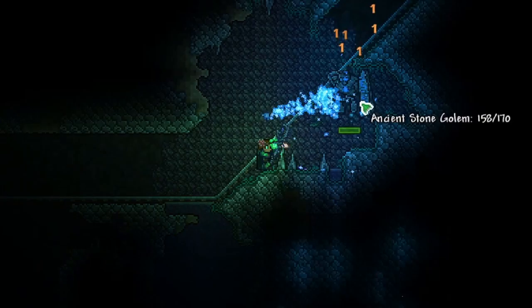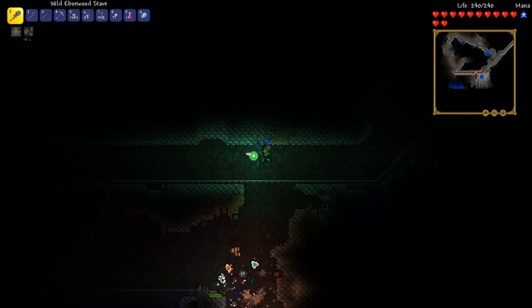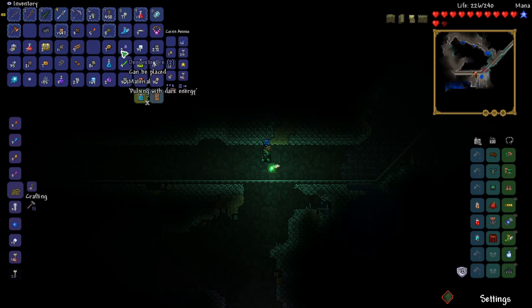Ancient stone golem — let's see if we can take this guy down. It's got 170 health, but we're doing a whole bunch of hits at once even though we're only doing like one damage. We just got a cool stave — an ancient world stave! That's amazing, let's try it out. Oh, it uses mana — I definitely don't have enough mana for that.